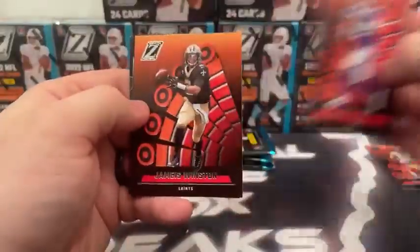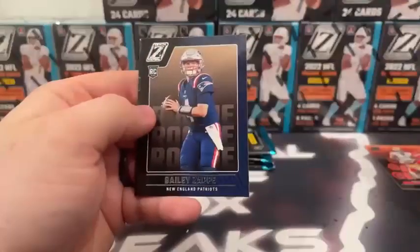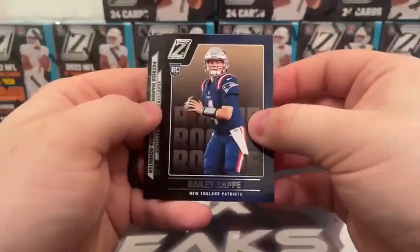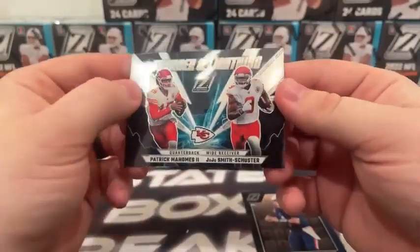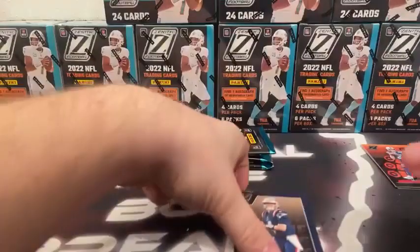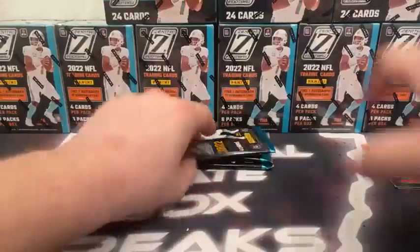Pack number three: Matt Ryan covering up Jameis Winston. There's our rookie — Bailey Zappi, Patriots. And we've got a Chrome hit, a Thunder and Lightning for the Chiefs — Patty Mahomes and Juju Smith-Schuster.